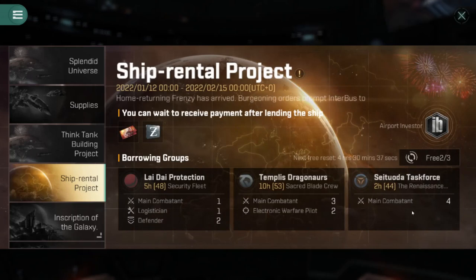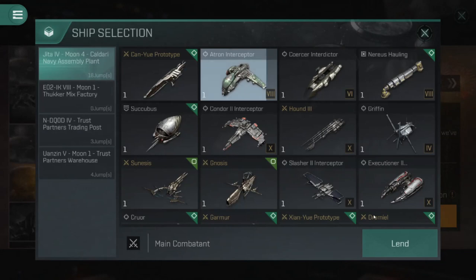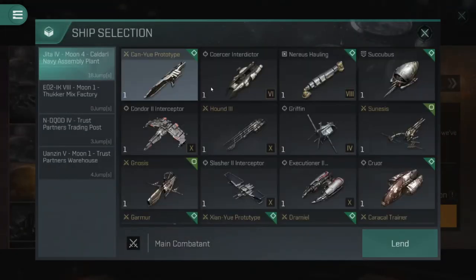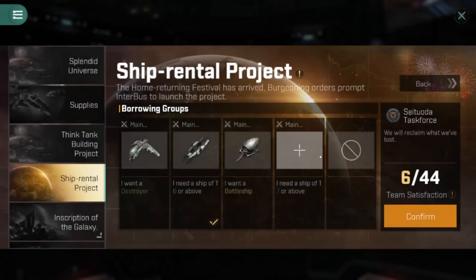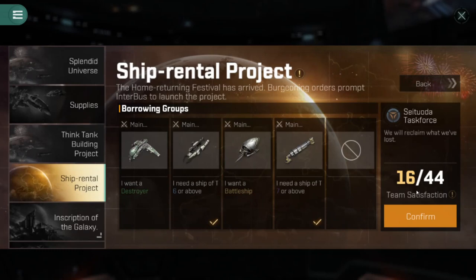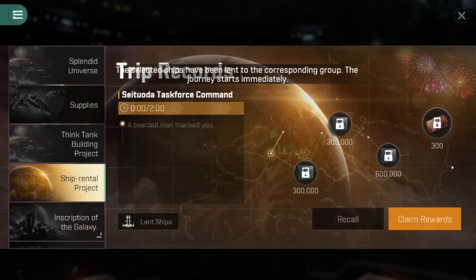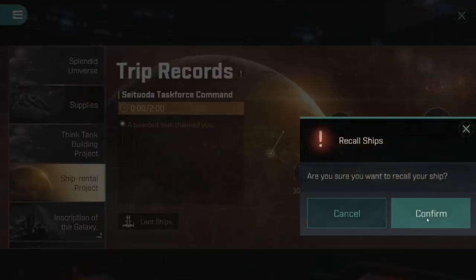Here's a two-hour mission right here for Comb Bandits. I'm going to add a bunch of random ships and not max out my team satisfaction at all. I'm only 16 out of 44 — sometimes the count will be like this if you don't have many ships. If you confirm that, you only get 300 coupons, so that's definitely not what we want to do.